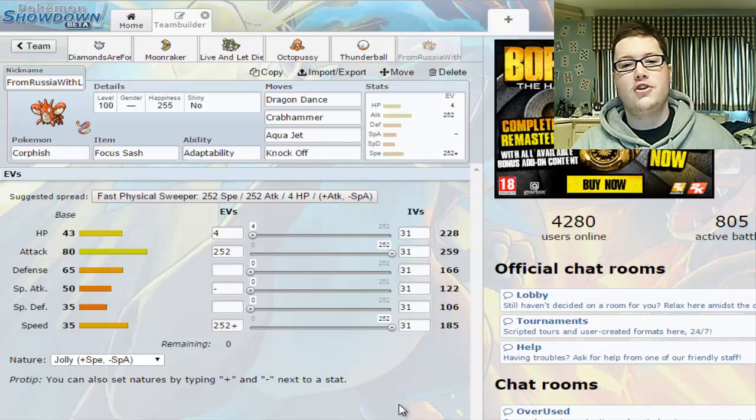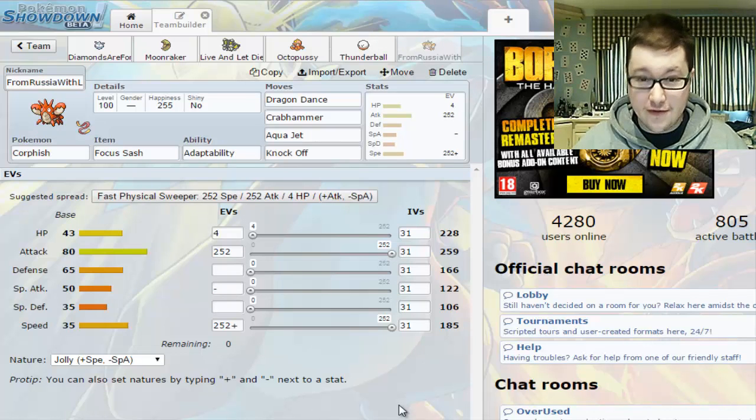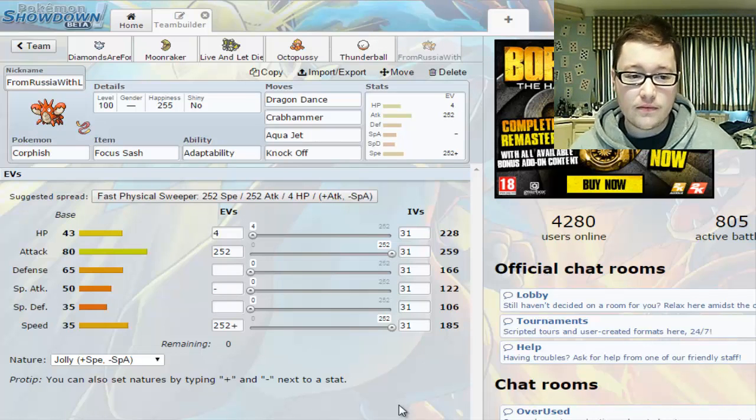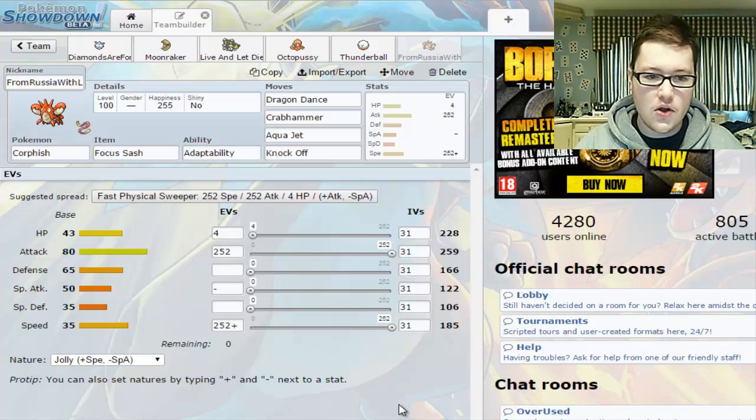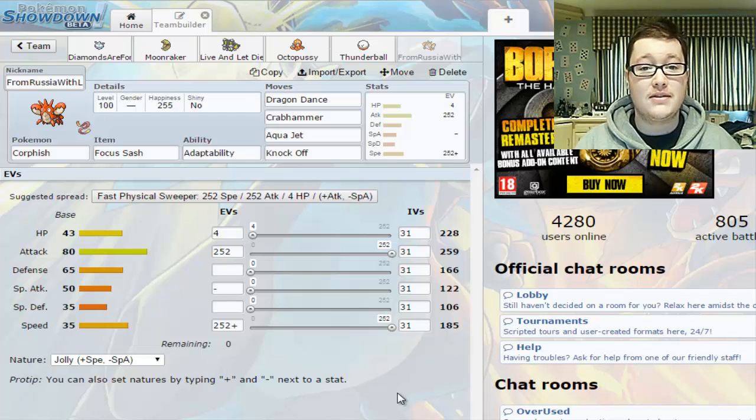And finally, we have From Russia with Love — a sort of throwback to a run using a Crawdaunt called Russia. So we've got little Corphish from Russia with Love, with the Sash Dragon Dance set: Crab Hammer, Aqua Jet, and Knock Off. So that is the team — let's get into one or two battles and see how they do.